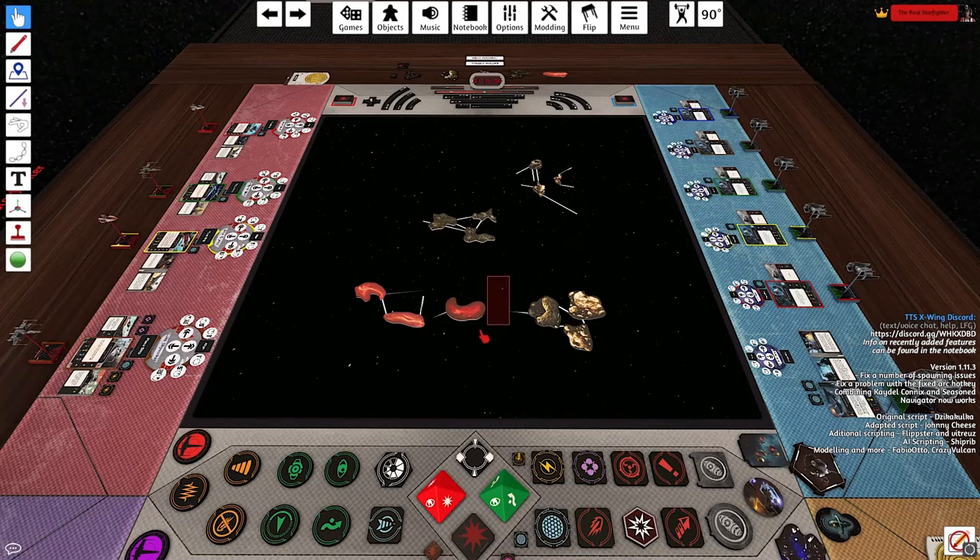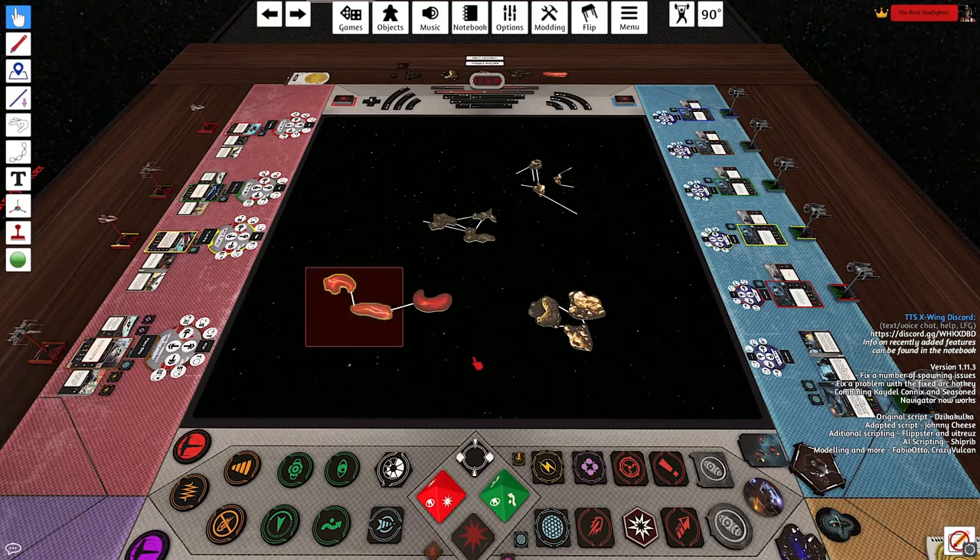The next one is gas clouds. Gas clouds are really great for swarms. If you're an inexperienced Imperial player in your first few games and just trying to learn how to fly, definitely take gas clouds. You do have to roll when you go over them, but you don't get any damage. Instead you get a strain token, which reduces your agility until you are shot at or until you perform a blue maneuver, which relieves the strain token.